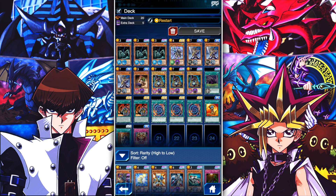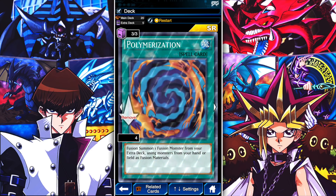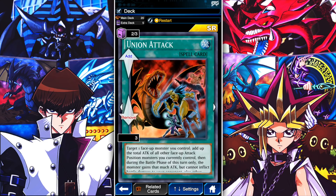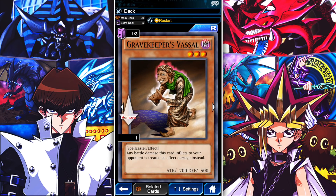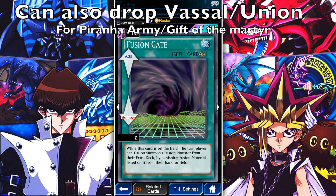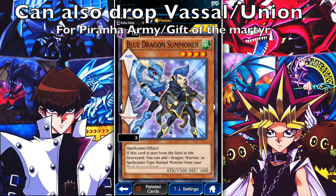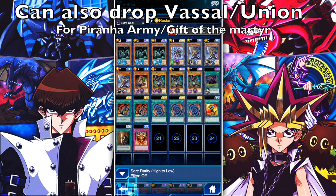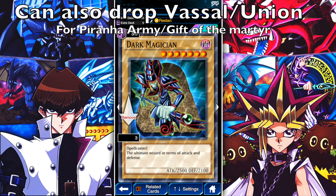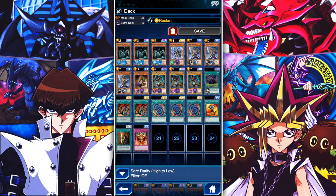King of the Swamp is here because of his ability to search out Polymerization. Polymerization comes from the Card Trader, also by leveling up Joey. Union Attack you actually cannot get at the moment if you did not already have it, but it is one of the integral parts of this deck along with Gravekeeper's Vassal, which you pick up from leveling up Ishizu. Fusion Gate is not necessary but it is an alternate way to get your fusions out. Dark Magician and Buster Blader are the main fusion materials. Blue Dragon Summoner is from the Card Trader and allows you to fish out the Dark Magician. You get one Dark Magician simply from having Yugi's character; aside from that, you could pick up more from dueling Yami Yugi at the gate.